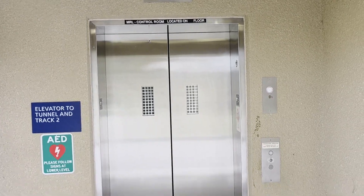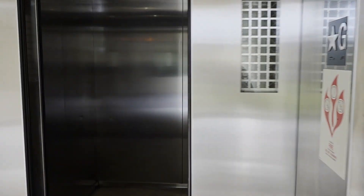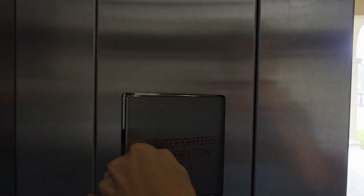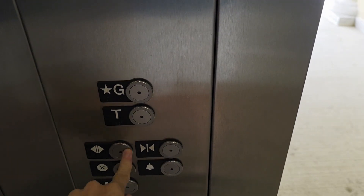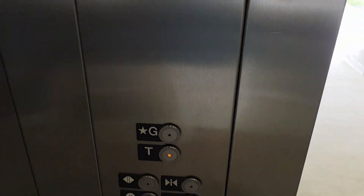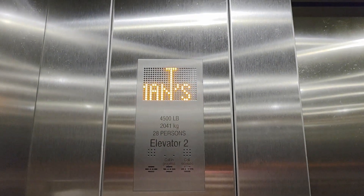Alright, here is the other EcoSpace and we're going to do fireman's service on it as well. The elevator is not going to move until you place it in phase two. As you can see, you can't place any calls, can't close the door — only the alarm works, same with the phone. Put it in phase two, put a call in, hit call cancel. The door — you've got to hold it. Hold door closed; if you let go the door reopens, so that way the elevator cannot be left unattended in this mode. Fireman's service up there.